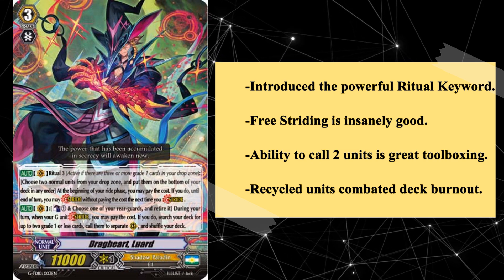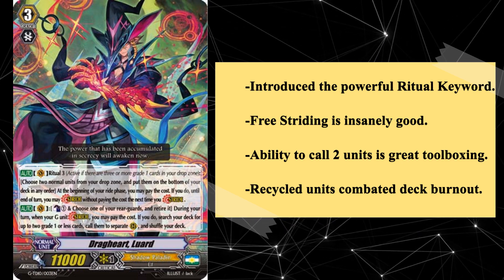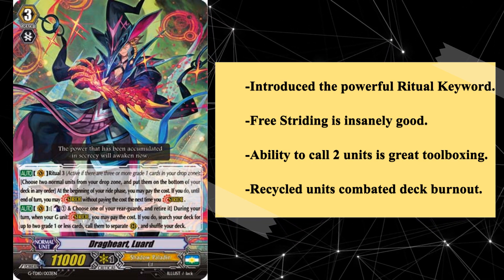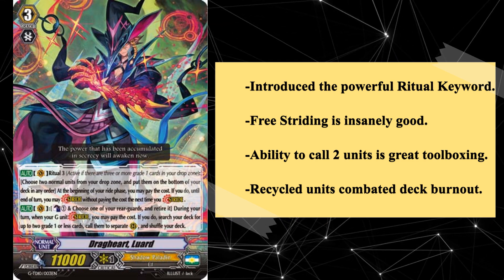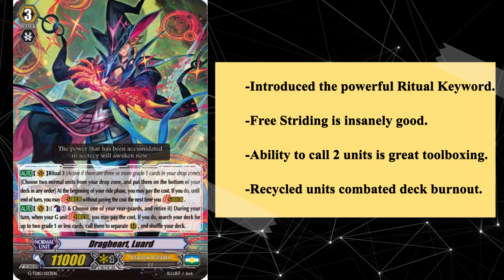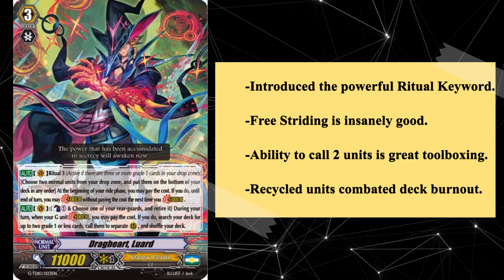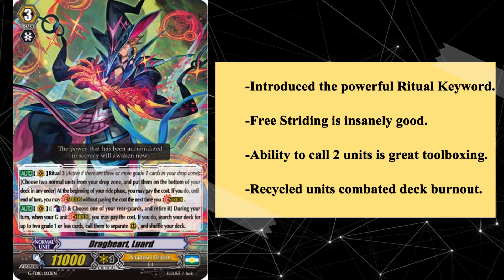And so came the advent of the Ritual keyword in Luard, entering Shadow Paladins into a new era which radically changed the way the clan was played. Traditionally, Shadow Paladin decks would burn through their resources liberally, allowing for hard pushes against the opponent. Loire, on the other hand, was more resource conservative, opting for a slower, more stable strategy. This was in large part due to Dragcart's skill to stride without paying a cost. In the G era, one of the most limiting aspects of any deck was the need to discard three grades worth of units for the cost of stride. Luard completely eliminated the need to micromanage stride costs, giving the deck a massive advantage over most others.